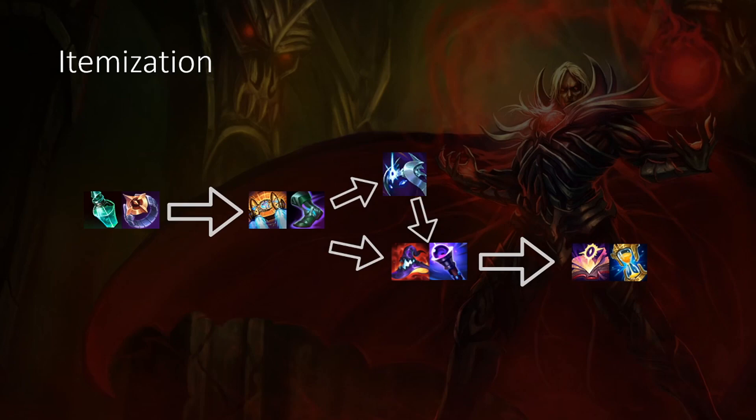If they're building a lot of MR, just go for the Void Staff first. If they're pretty squishy, just go for Rabadon's. To round out your build, you should pretty much go either Mejai's or Zhonya's as your 5th and 6th item. Pretty much games are going to be over within this build — Rocket Belt, Sorcerer's Shoes, Rabadon's, Void Staff, Mejai's, Zhonya's is a perfectly good full build. These six items are literally core for Vladimir and you do not want to sway away from them. Spirit Visage, Deadman's, and other items are not going to be good.